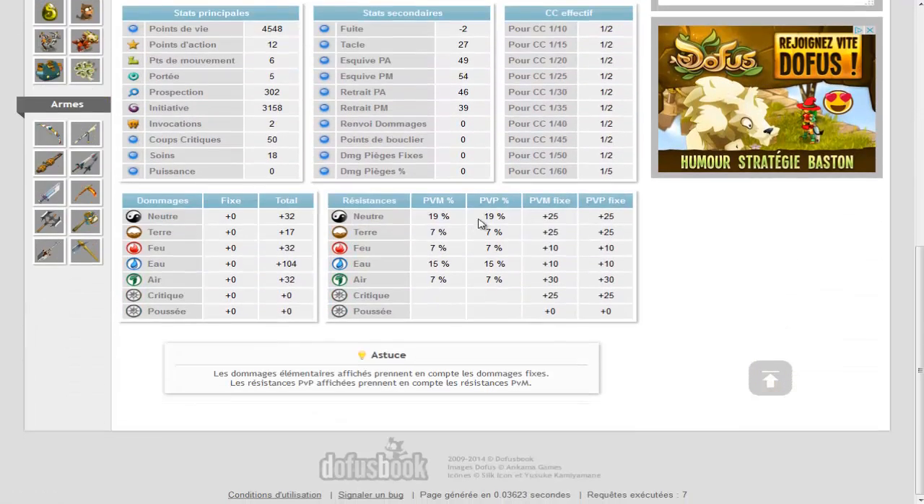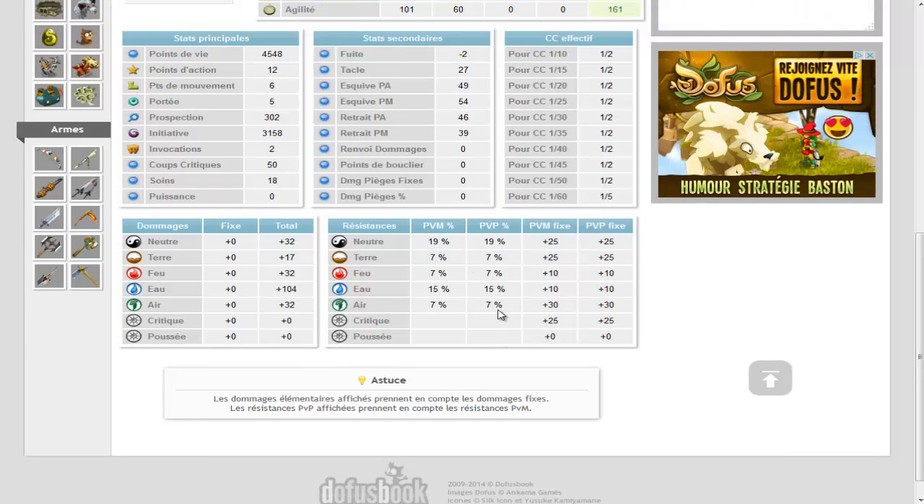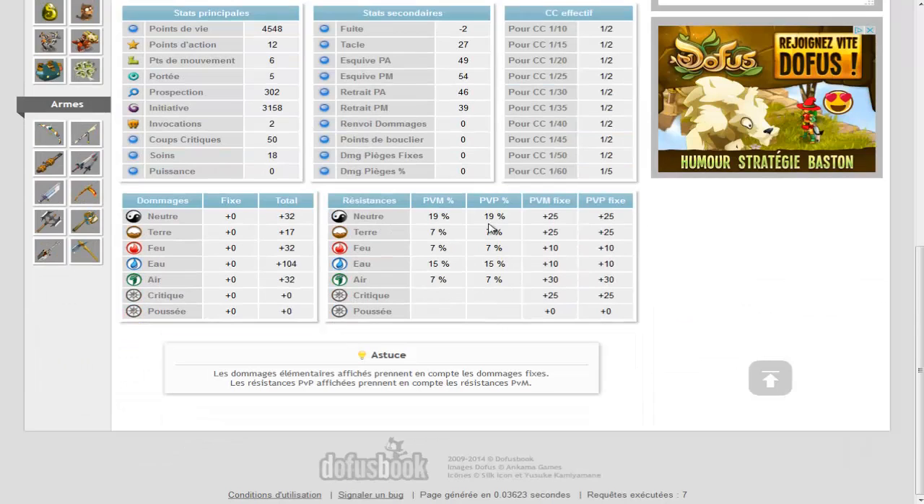Ici il y a un champ de partout. Les résistances, franchement, je les aime bien. En tout cas, ça c'est sans cram cram — avec cram ça donnera 5% en plus all. En plus je trouve le 777, c'est assez stylé, bref les résistances qui sont plutôt pas mal.